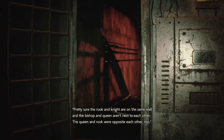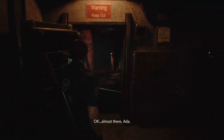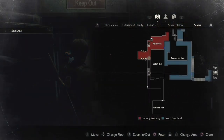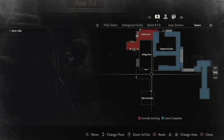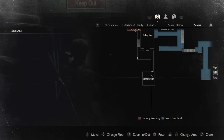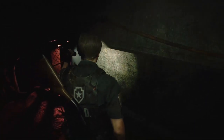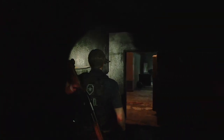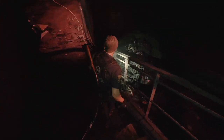Awesome! Okay, almost there, Ada. Save Ada. Garbage room is here, the main power room is there. I think I'm just gonna go — it's always been the best strategy with horror games: just go in and do your thing.